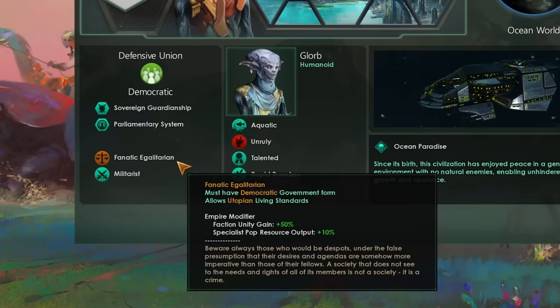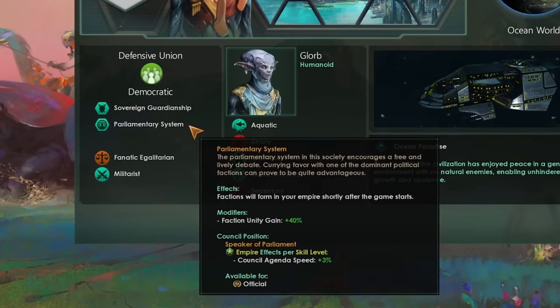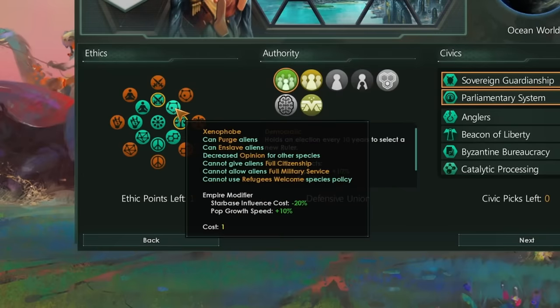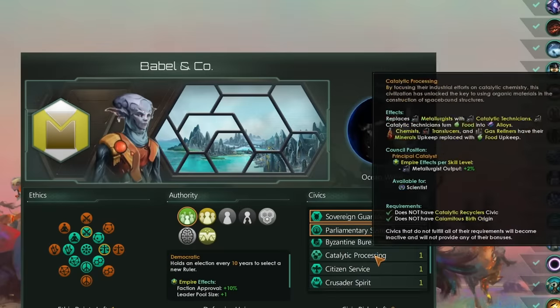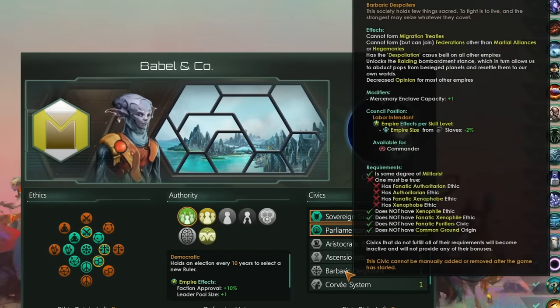You don't need to take Fanatic Egalitarian like I did, but I've taken it for the economic bonuses, and by combining it with Parliamentary System early on, I get some massive unity output from my factions. But that second Civic is entirely unnecessary. You could pick from Spiritualist, Xenophobe, Materialist, or Xenophile for your third ethic point — it's entirely up to you. And in terms of our second Civic, you can take anything you'd like, as long as it isn't a Civic that will be locked in, because we will need to change that second Civic as the game goes on.